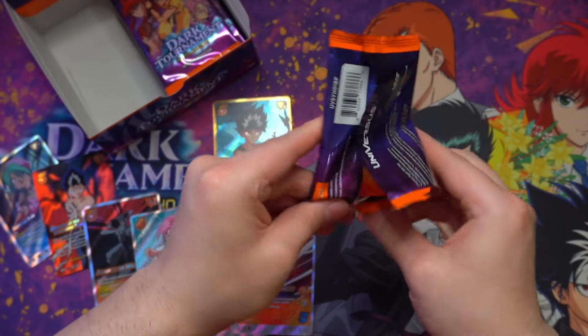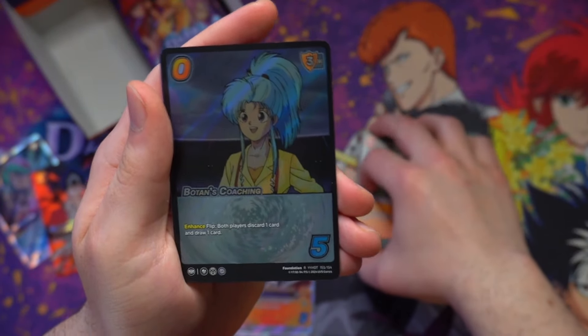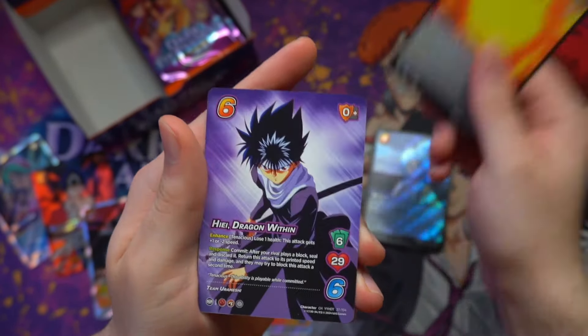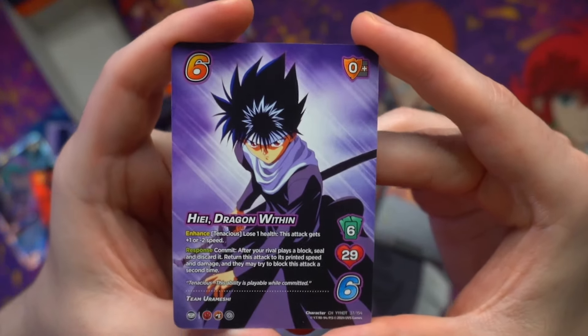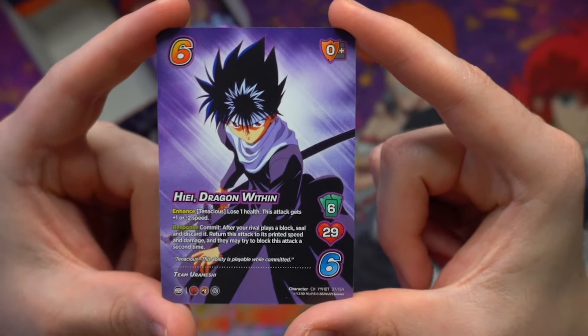We've only got half a box left now to try and pull ourselves an elusive Chrome Rare. Our rare here is going to be Botan's Coaching — a nice little callback to Voice of Reason. Crimson Sparrow as our time-shifted card. And then, following up his Secret Rare, we have Hiei himself — the Dragon Within — finally unleashing the power of the Darkness Dragon and forcing your rival to block your attack two times.